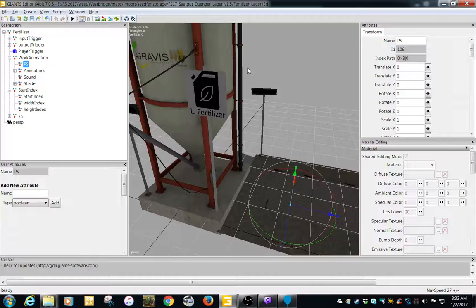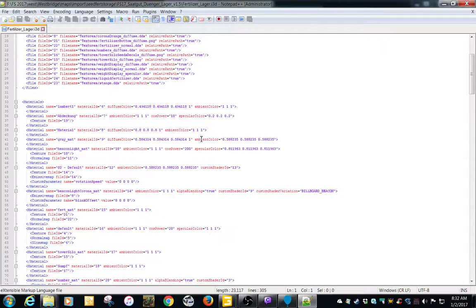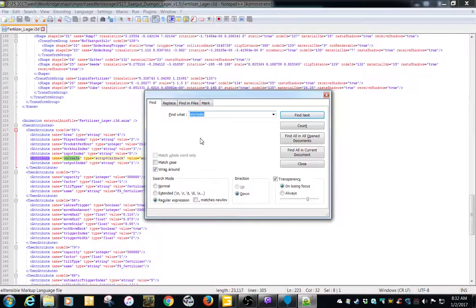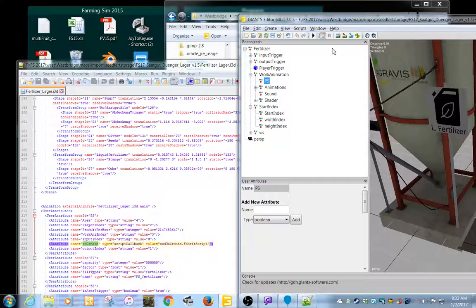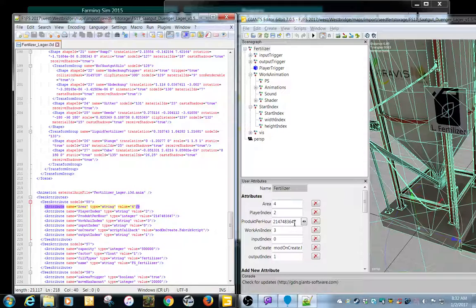I want to show you something quick - if you're going to make your own mod, this is the easiest way to find what all those callbacks are. If you right-click and open that i3d up in Notepad++, here's where you're going to find all that information. You can hit Ctrl+F for 'on create' - that's the quickest way to find it. Here are all your string types basically. So for example, area is a string, player index is a string, product per hour is going to be an integer.